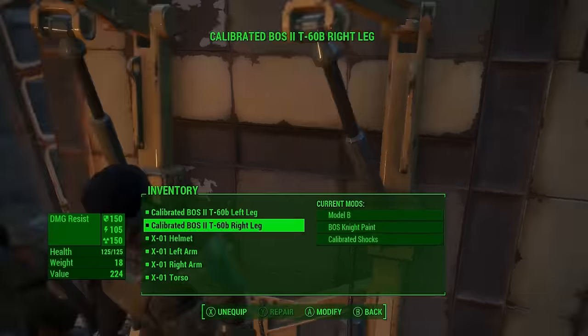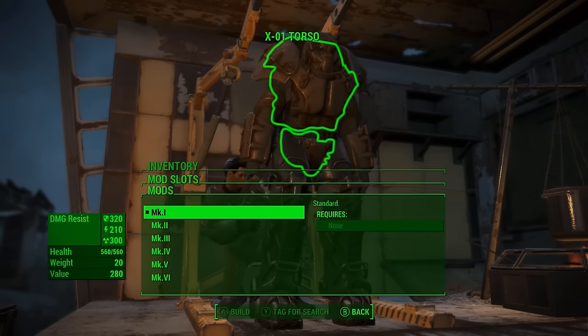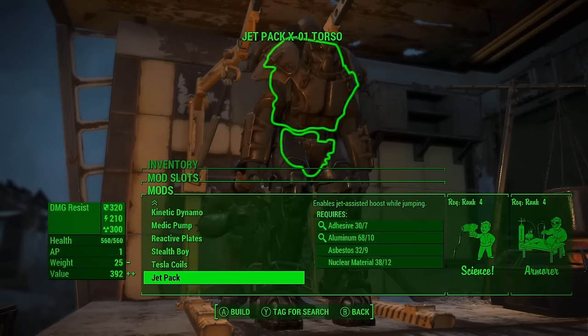When you meet all these requirements, all you have to do is put your power armor into the power station. Then just craft it — go over to where your torso is, modify it, and add a miscellaneous mod.